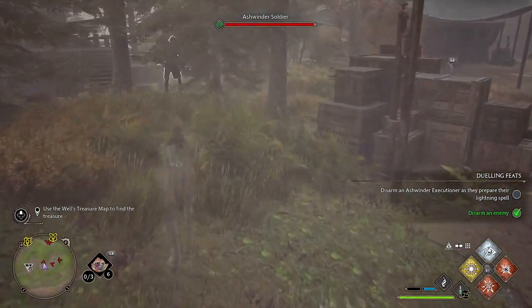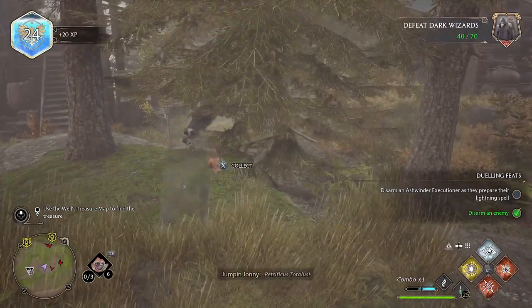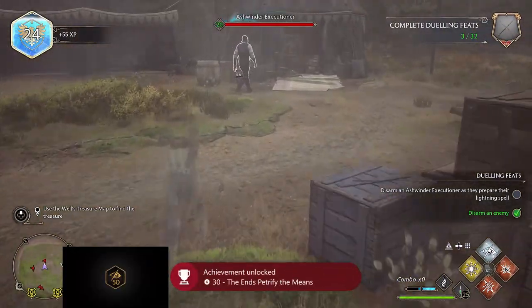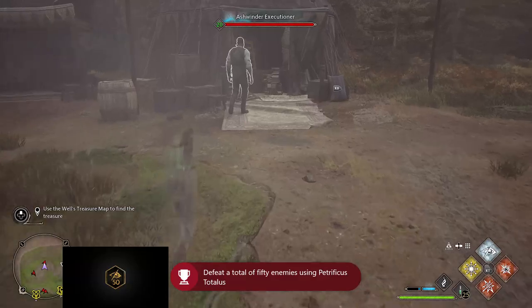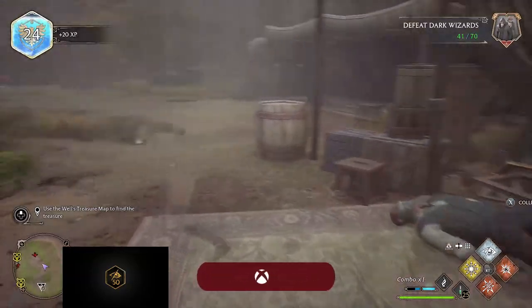There are a few talent points you can use to make it harder to detect you and to petrify any nearby enemies when you cast the spell, which is really handy when you have a group of enemies together. When you are in stealth mode, always try to go behind the enemies, and when you are close it gives you a prompt to cast the spell — it will instantly petrify the enemy and causes instant defeat.